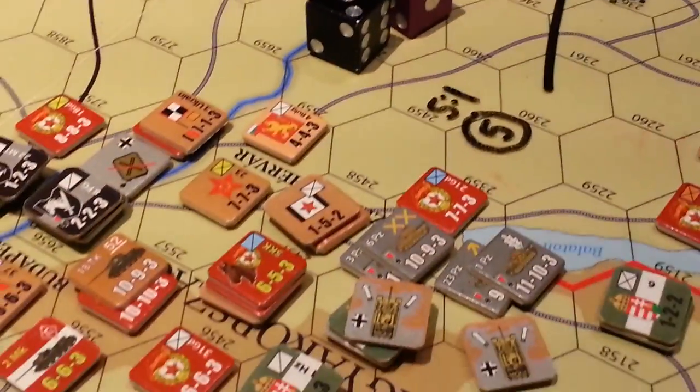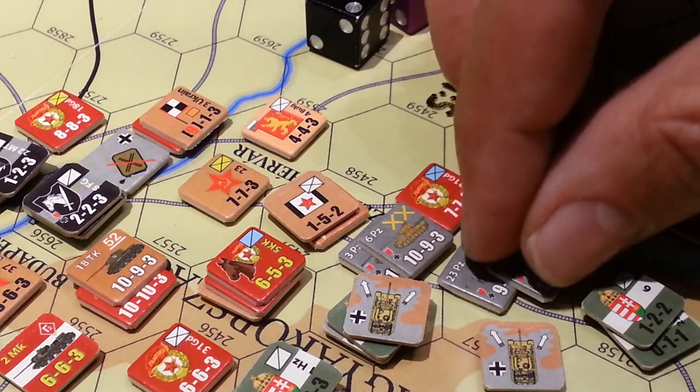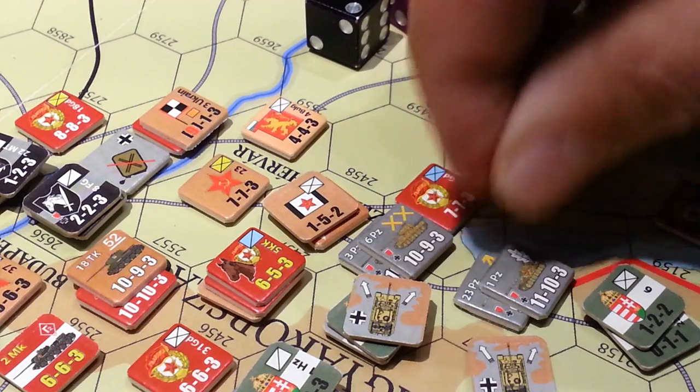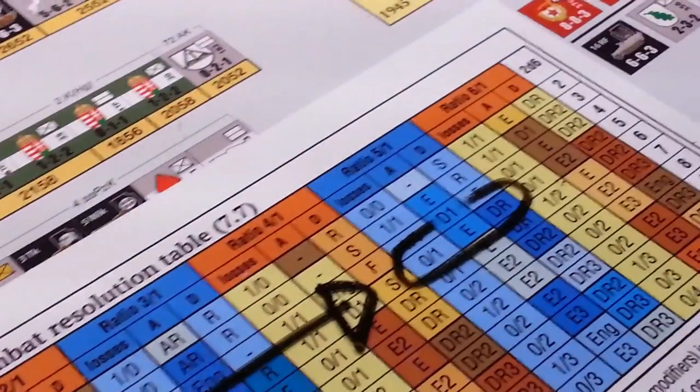Now, here's one thing that's important about these units. See these little red badges there? Little red badge of courage? That indicates an elite unit. And when you are attempting an attack with an elite unit, that allows you to make some choices over on the combat results table.